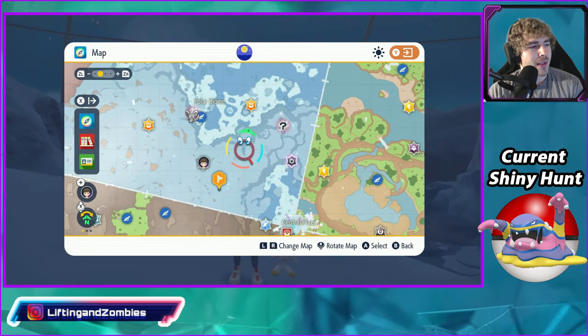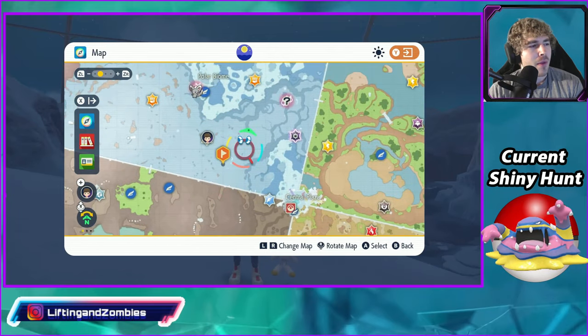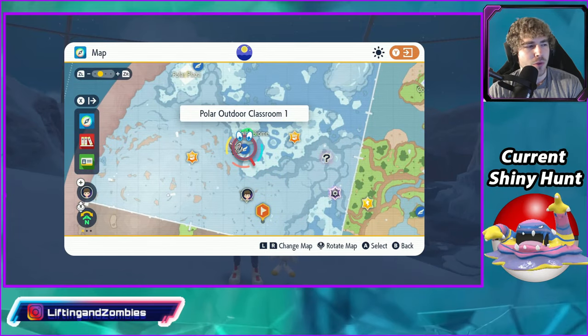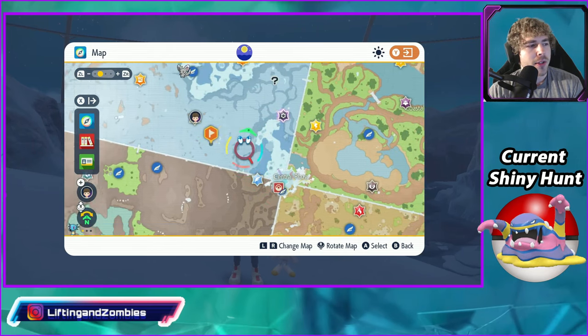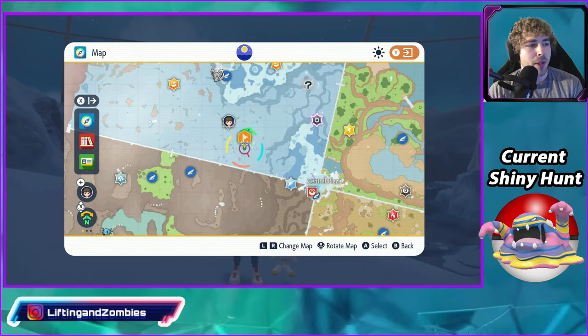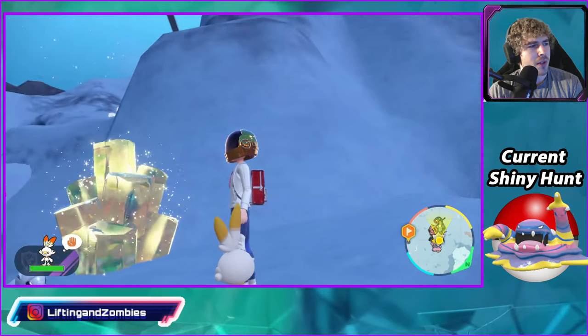This is the area we want to be in. We'll do laps around here. This is Outdoor Classroom 1 in the Polar Biome. Central Plaza is right here. We are pretty much up in the mountains — at or near the very top.